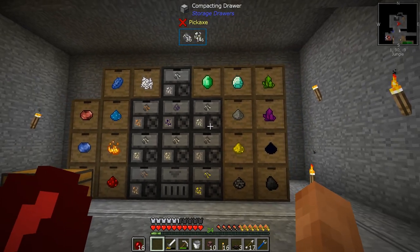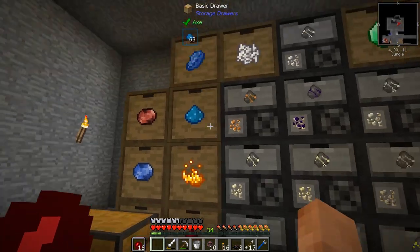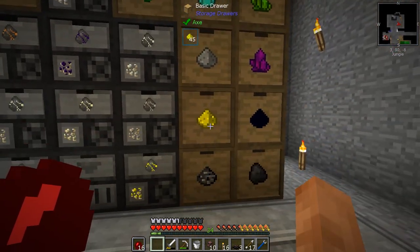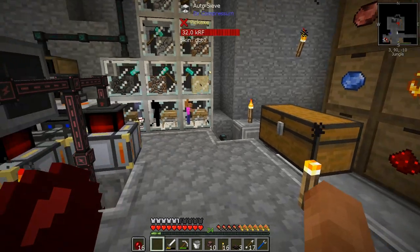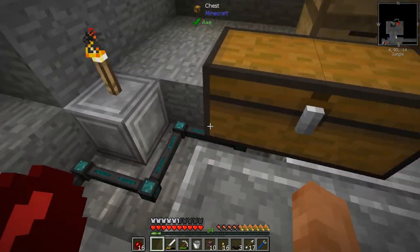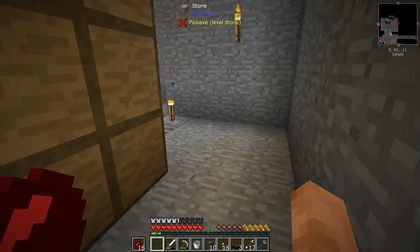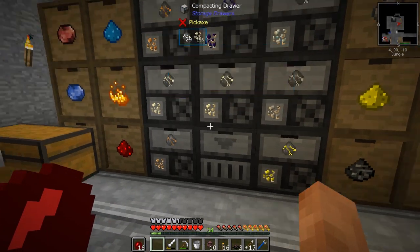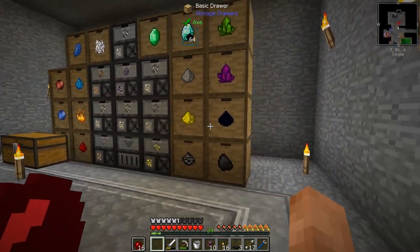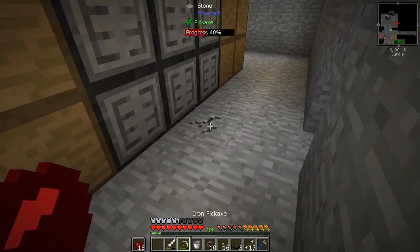I hope that was some sort of explaining. Anyways, I'm just waiting on enough oak wood now to put in the rest of these basic drawers. We've got all this stuff sorting. Eventually we're going to take this cable from this chest and put it into this drawer controller here, which will sort it all automatically into these drawers. So this drawer controller is connected to all of these, which is fantastic.